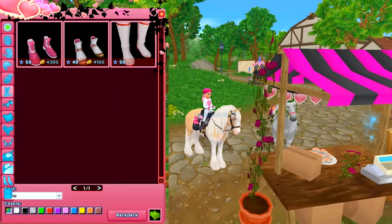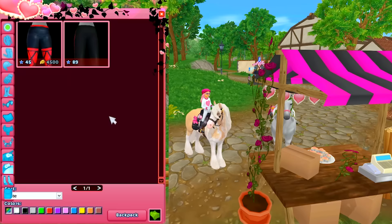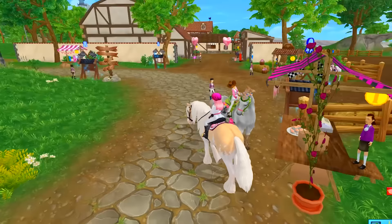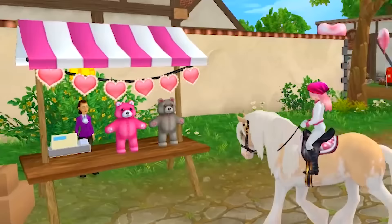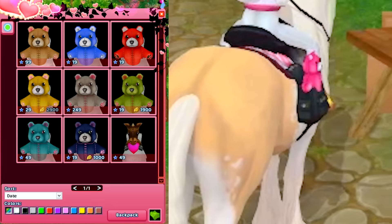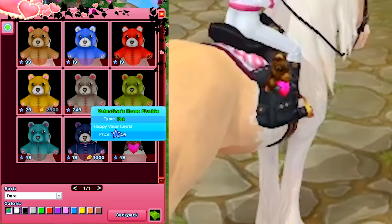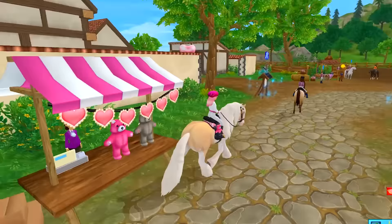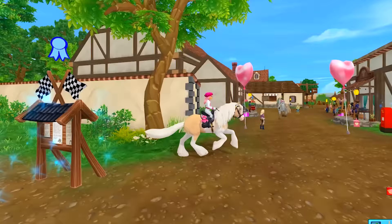Of course you can have the matching saddle to go along too. Look at these heart glasses — really cool. There are boots, gloves, helmets, a fancy hat, riding pants, and some tops all with little heart details on them. Saddle pads with little roses and hearts, tail accessories, leg wraps, and saddle bags. And there is a special teddy bear shop over here — look at the giant teddies! You can pick up a teddy bear in every color under the rainbow, including a cute little Valentine's Day horse plushie that sits in your saddle bag.